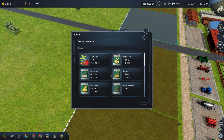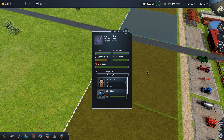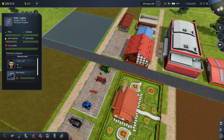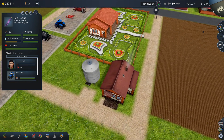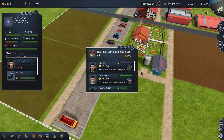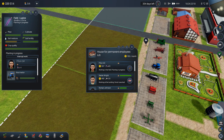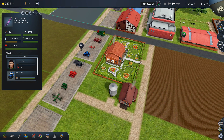Finally we can see the lupine growing. The house for permanent employees is not in the best placement because they have to go a long way to the parking lots. Unfortunately I didn't think about this.